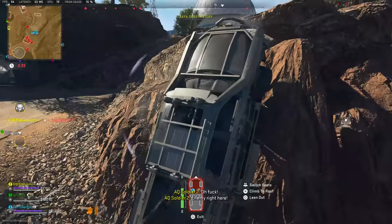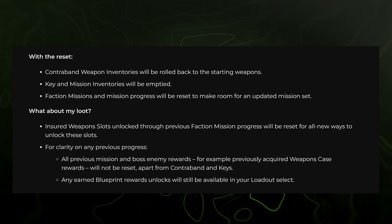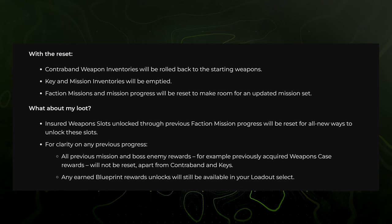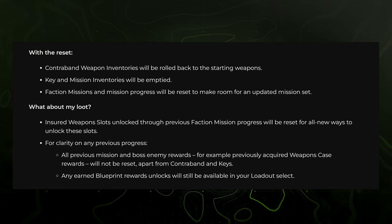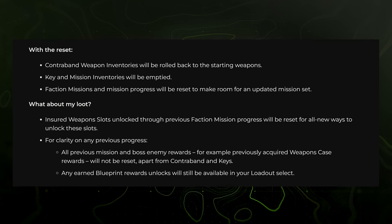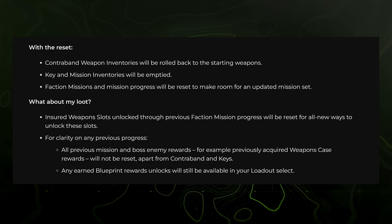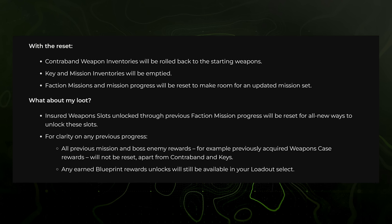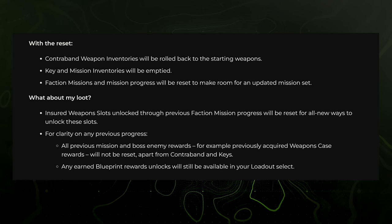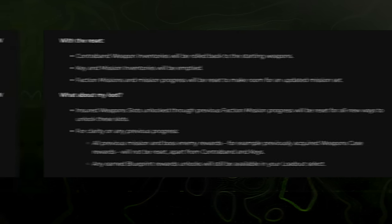We don't have intel yet on Phalanx challenges or story missions, but my guess is we'll get two to three tiers up front and more at mid-season, continuing the pattern from Redacted last season. The final big topic is the Season 4 reset. Contraband weapon inventories will roll back to starting weapons only, key and mission inventories will be emptied, faction mission progress will be wiped for new challenges, and insured weapon slots will be removed and reset. Those will need to be re-unlocked through the FOB going forward.